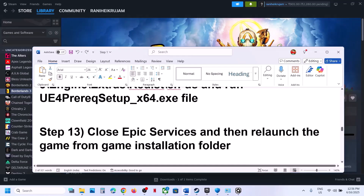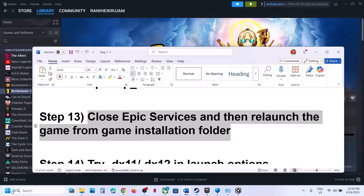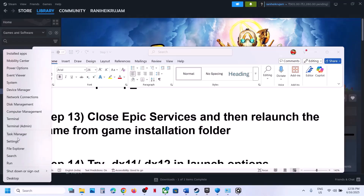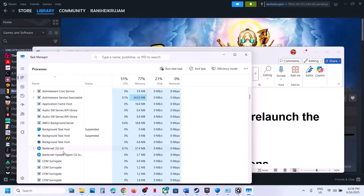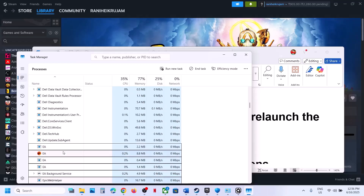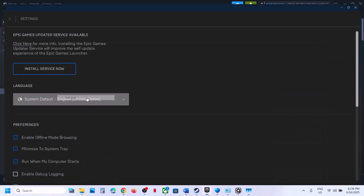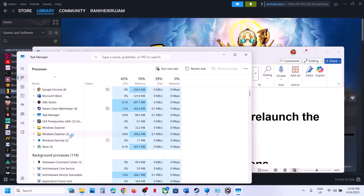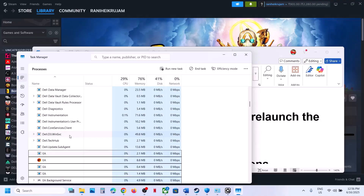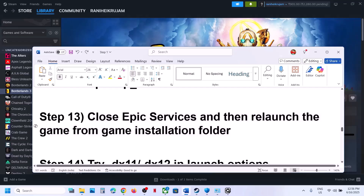The next step is to close Epic services and relaunch the game from the game installation folder. Right-click in the Start menu and go to Task Manager. If you find any Epic services running, close them all. Then go to the game installation folder and launch the game directly from there.